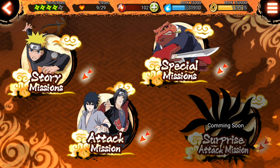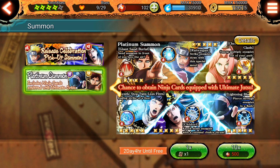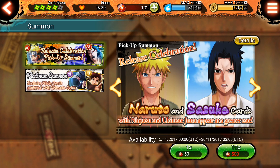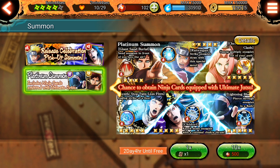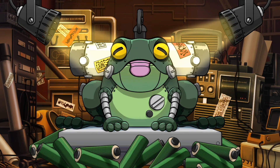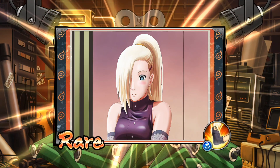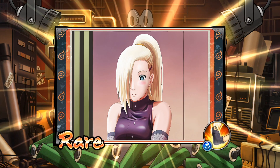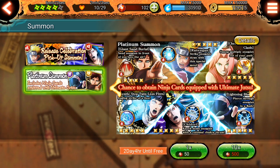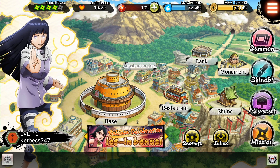There's also a surprise attack mission coming soon. This game is also a gacha game where you collect cards. You've got in-game currency, Naruto and Sasuke cards at various rarities. Let me show you a summon using one of these summoning tickets you get from playing the game. You pull a frog's tongue to get a card — and I got Ino, who looks beautiful right there. Too bad Sasuke got her.